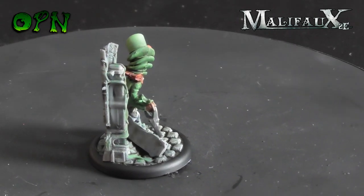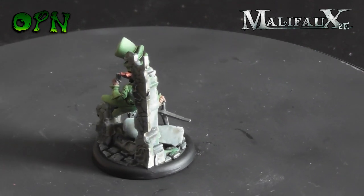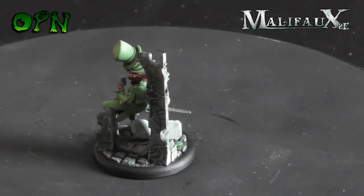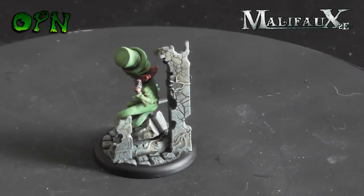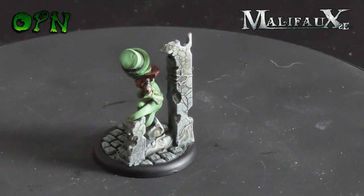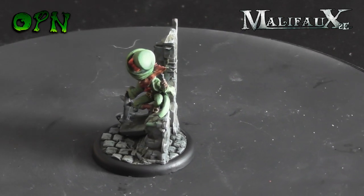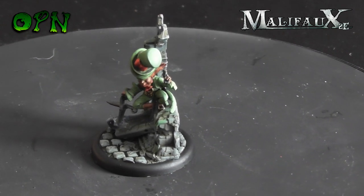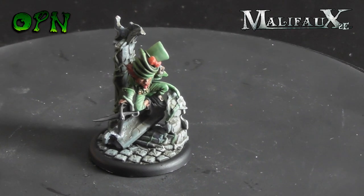Here we have the Copycat Killer, which is a totem for Seamus. Don't let the fact that he's a totem fool you — he's got a very very powerful flintlock that you get to use once per turn, but it's very powerful indeed. Really like the Copycat Killer as a totem.